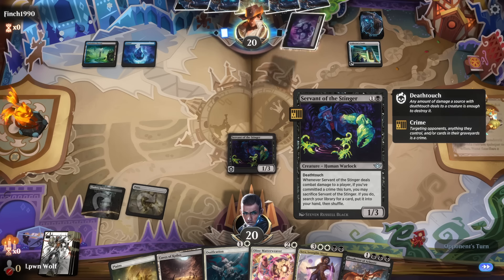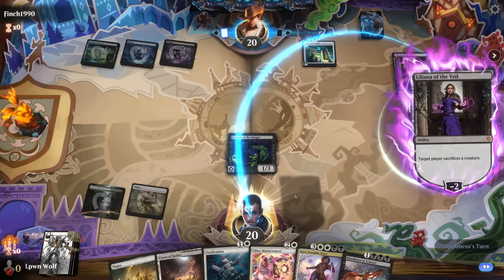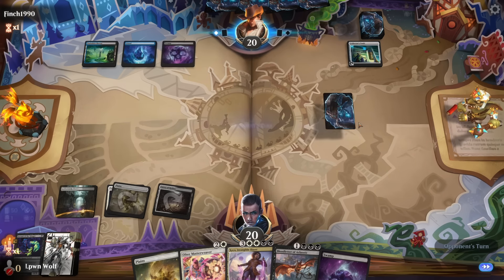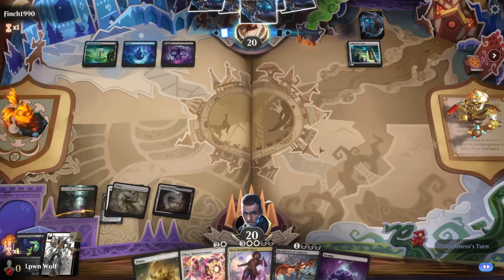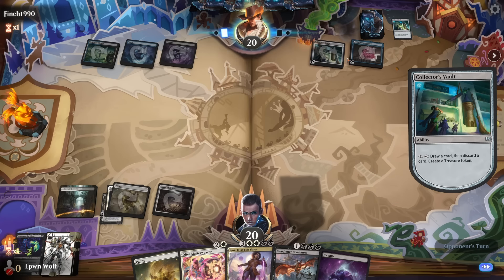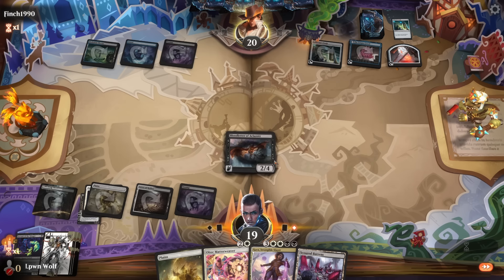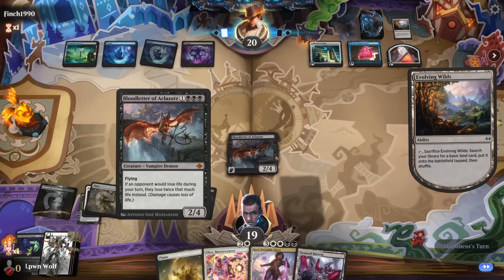We see Liliana — so people do use Liliana. They're playing a controlly build. Luckily we have Ossification. Seeing Liliana in Standard is really terrifying. They're drawing, discarding, creating a treasure. I'm thinking about the Bloodletter — maybe we should have put the card in that combos with it — the one that makes people sacrifice half their life, and then this literally kills them. So maybe that was a faux pas not doing that. I'll definitely put it in after this.